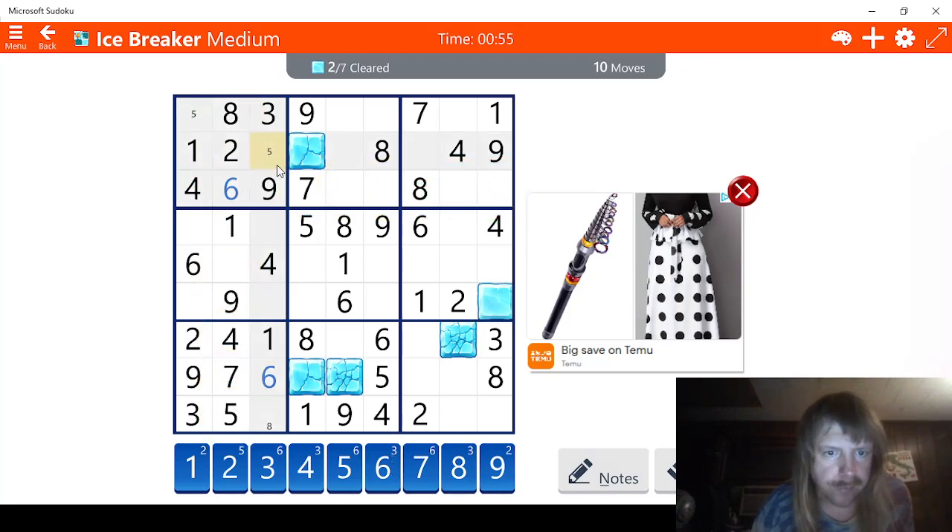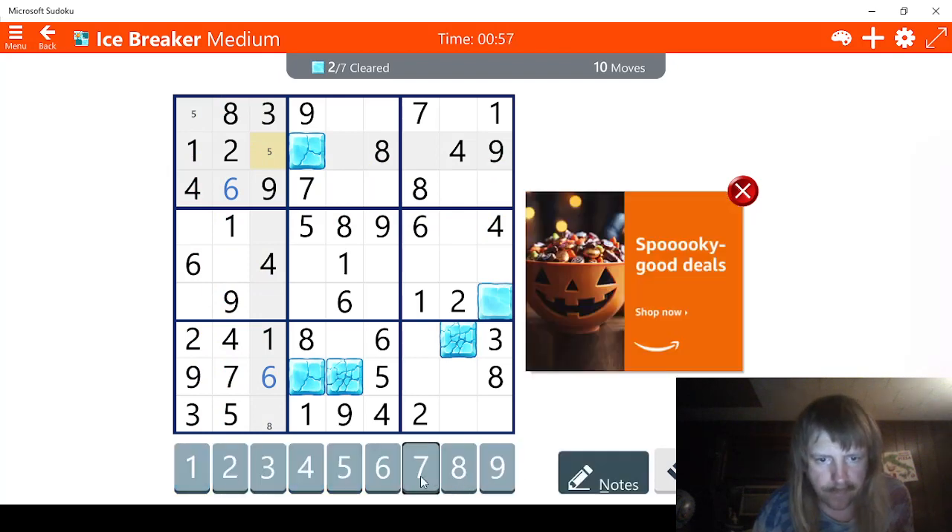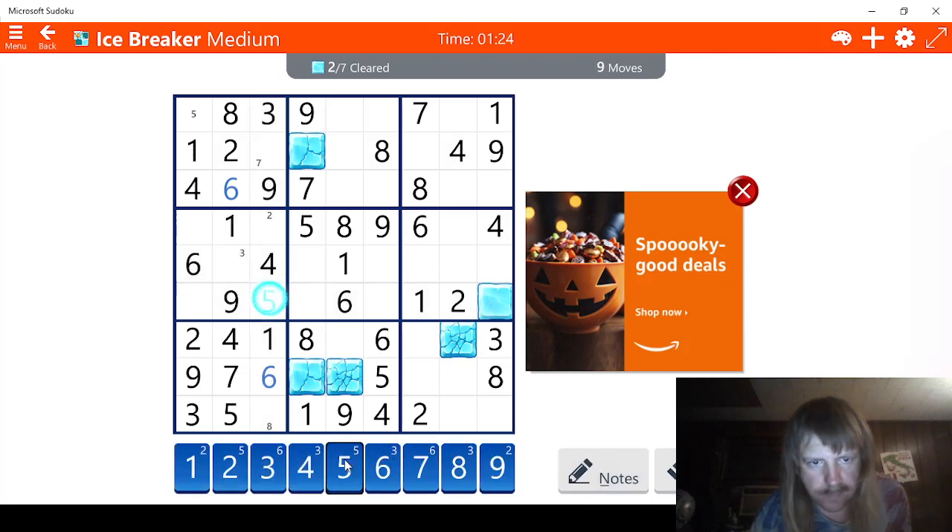And we're also missing a 7, which means this has to be the 7 right here. Let's see what else we got. We have this spot right here. Doesn't look too tough. Yeah, this is a 2 right here. Oh, we need a 3. This has to be a 3 right here. How does 5 help us? Gives us 1 option for 5 right here.